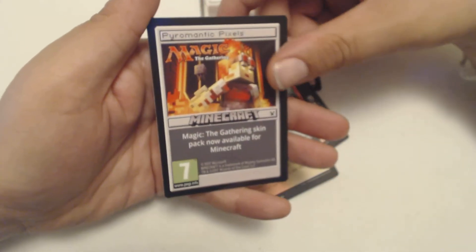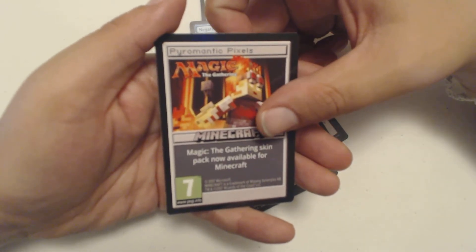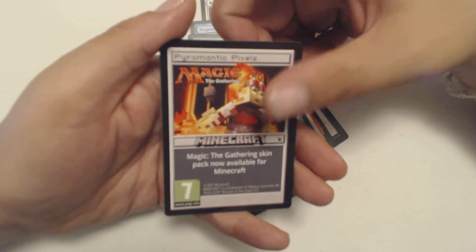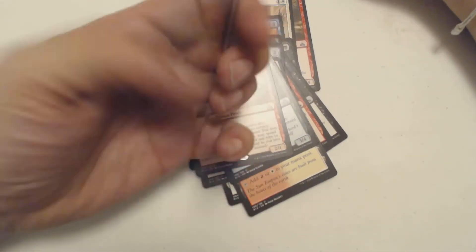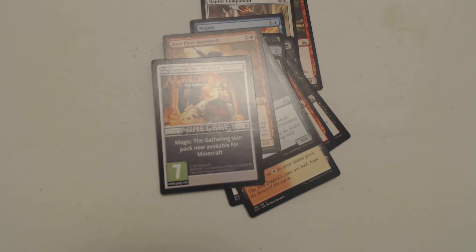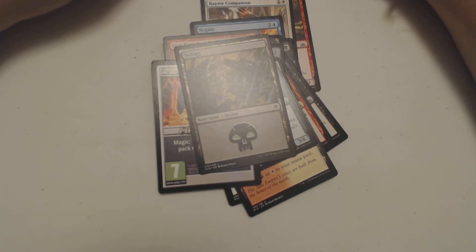Then I got a Swamp. And Pyromantic Pixels — Magic: The Gathering Skin Pack now available for Minecraft. I got that long before the set came out. But if you play Minecraft and you need to play as Chandra — they also have Nicol Bolas, Liliana, and Jace or whatever. There's one more, I can't remember who it was. But if you play Minecraft and you like Magic, do that.